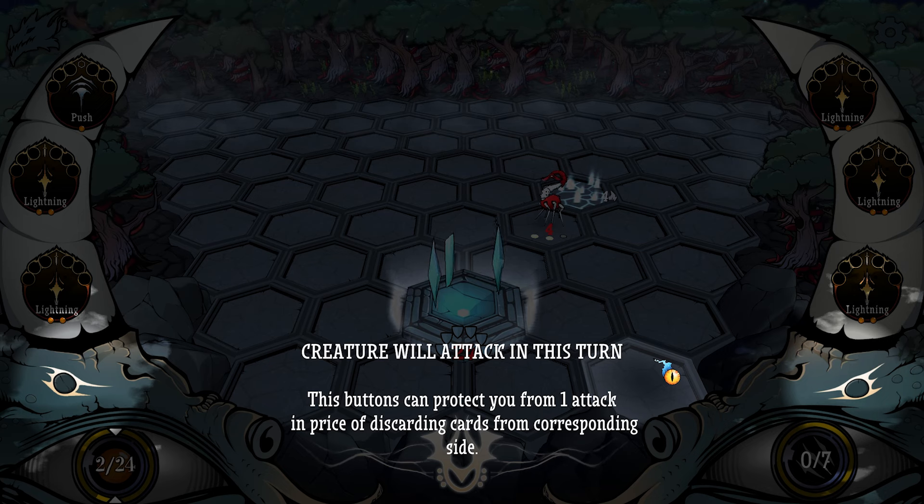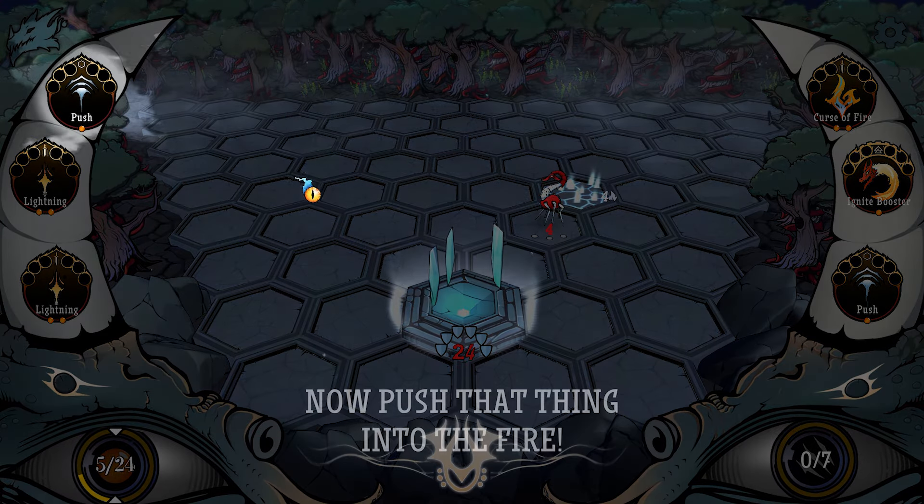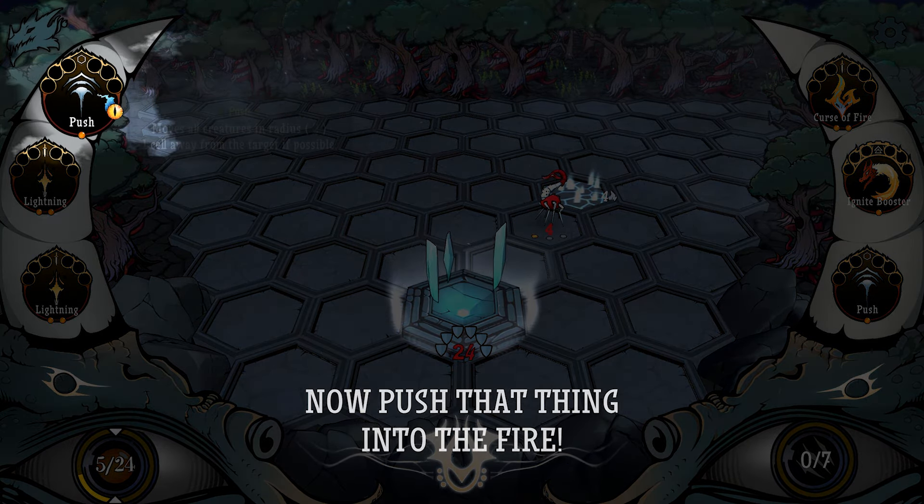Preacher will attack this turn. This button can protect you from one attack in exchange for discarding cards from the corresponding side. Okay, a little bit of a translation issue, but I think what it's saying is we can discard — maybe you discard all the cards and you'll defend from an attack. I don't want to do that. I think I can push this thing into the fire. Now push that thing into the fire — that was my plan.